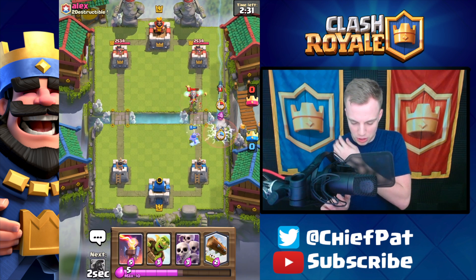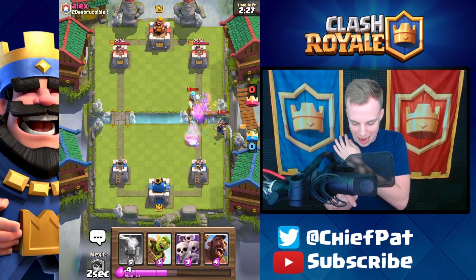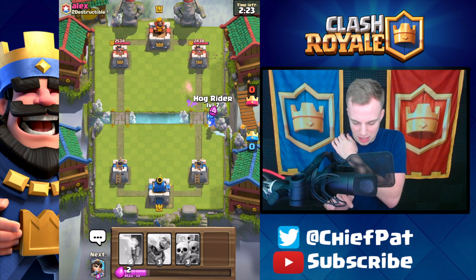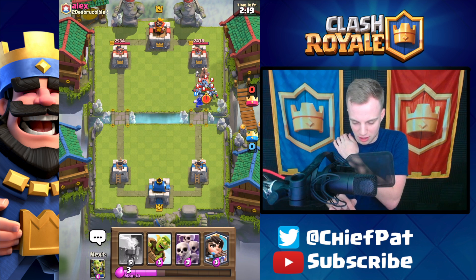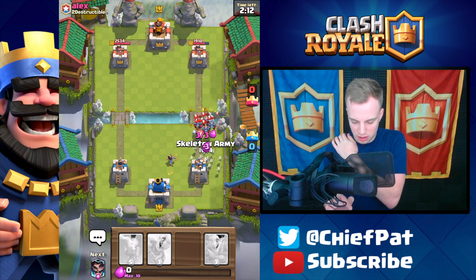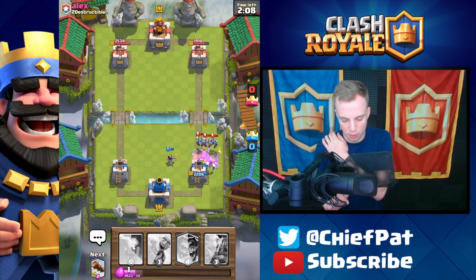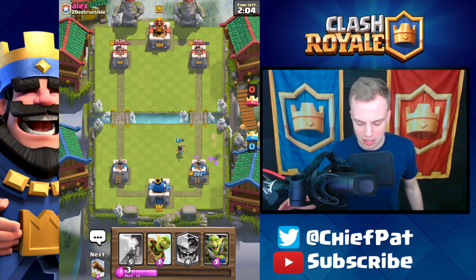I'll play my Electro Wizard in a moment. He's gonna play his Bandit — we're only gonna be able to zap that Bandit once. Bandit's gonna eventually die. There goes his Minion Horde; we'll still get two Hog Rider hits and our Princess should clean up right here. His zap actually missed there, so the Princess is gonna do a nice job against that Minion Horde — overall we made a decent trade.